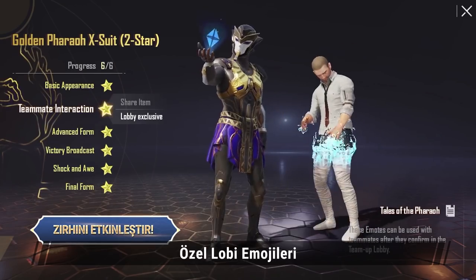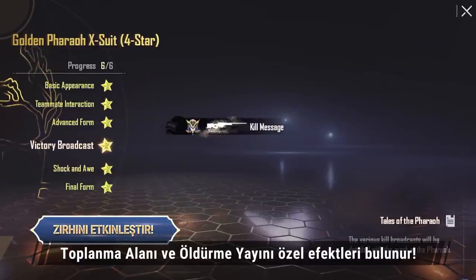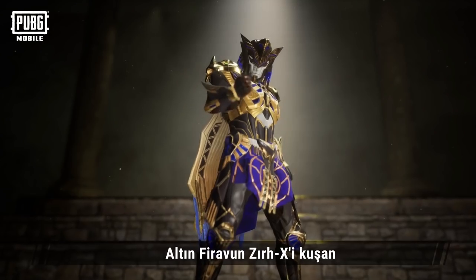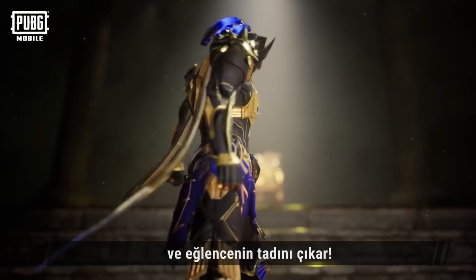Including exclusive Lobby Emotes, Entry Emotes, Spawn Island, and Kill Announcement Special Effects. The Golden Pharaoh X element can even be shared with teammates. What are you waiting for? Starting from August 4th, put on your Golden Pharaoh X Suit and experience all the fun!